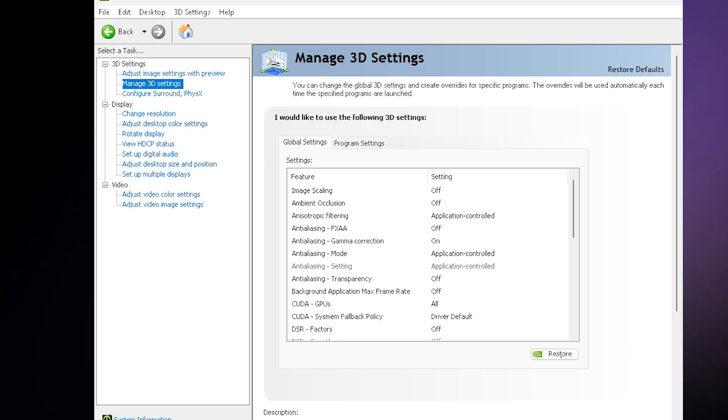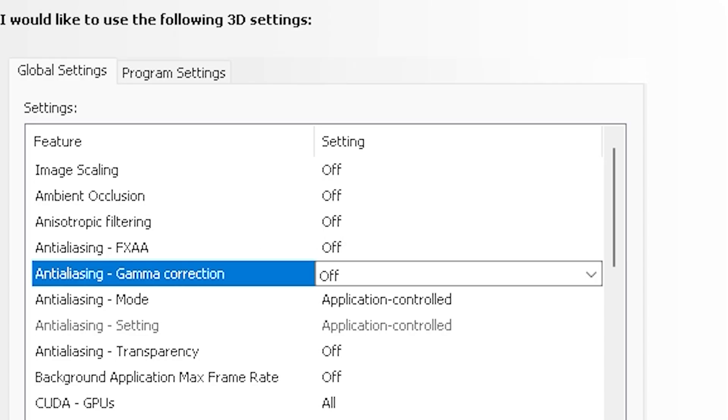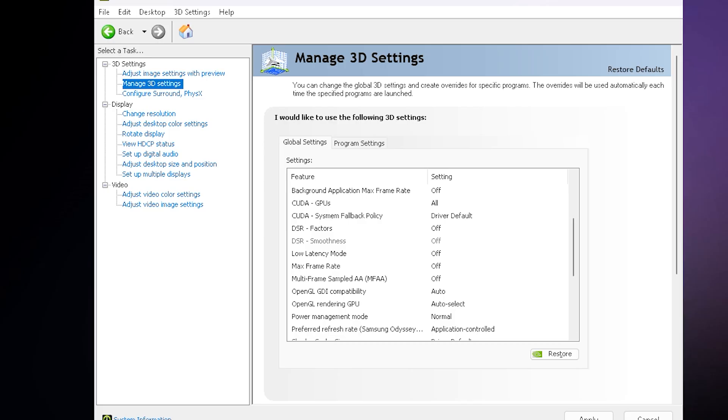Now under Global Settings, these are the options you need to tweak carefully. Most of the settings I turn off to get maximum performance from your system: Image Scaling, Ambient Occlusion, Antialiasing Options — turn them off. Many players use Gamma Correction turned on, but in low-end PCs it may cause lag, especially in competitive games. I prefer to turn it off. Copy these settings.